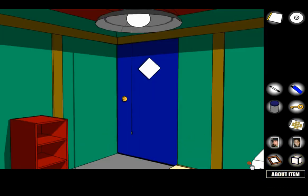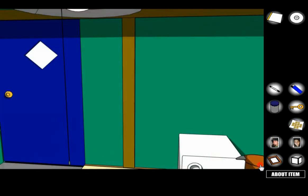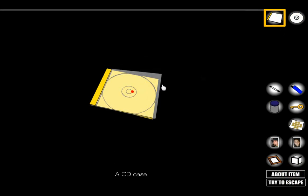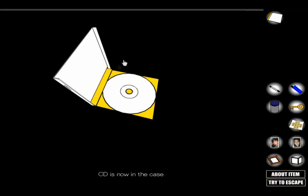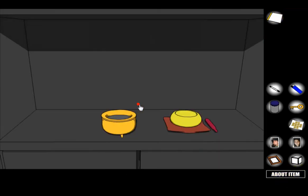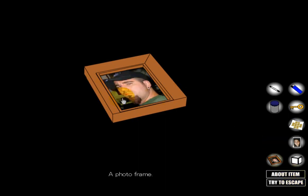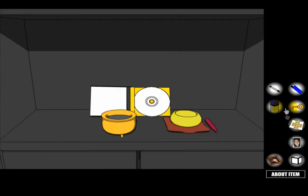Now we're basically done. Go right here, click on the CD case, open it up, put the CD in, and click 'try to escape' — you don't even have to close it. Then go here and put the CD in the player. Now use the lighter sticks with the left side of this, then use your lighter with the lighter sticks and you'll get a little light right there.